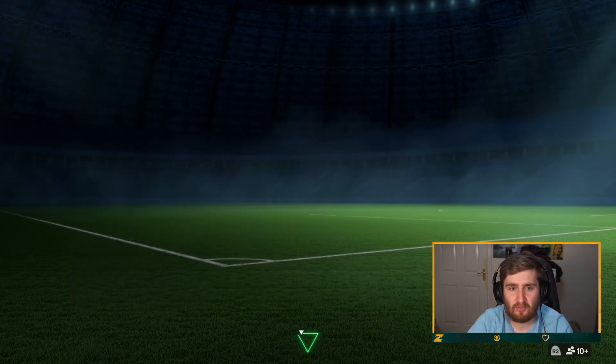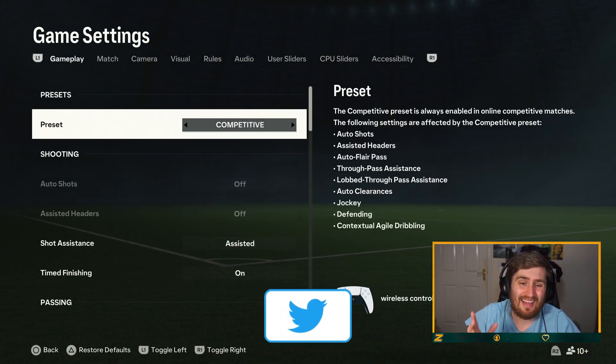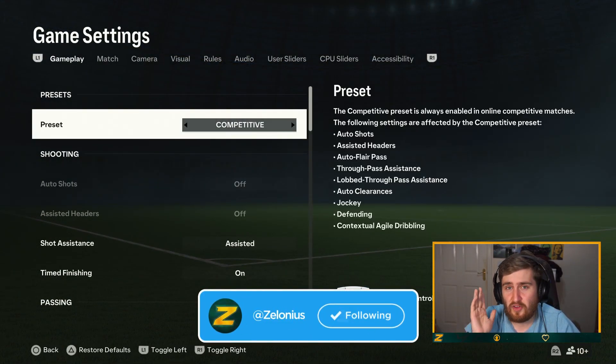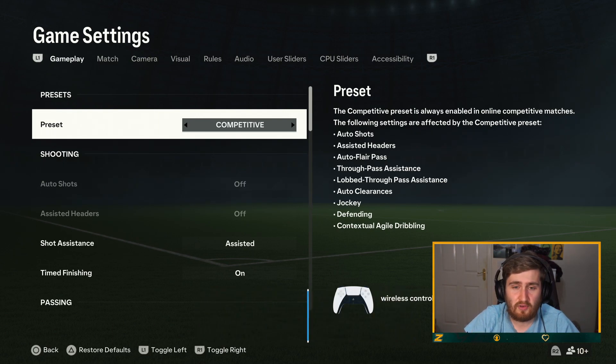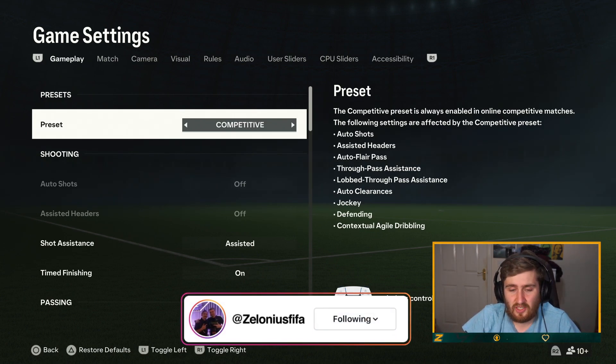I play classic, but some people don't. Majority of the settings are in the game settings, as you'd expect. Keep competitive on if you are going to play online. Competitive will be in all online competitive matches — I think that includes squad battles. You can see the following settings are affected: short assist headers, flare pass, things like that. You may as well have it on if you're going to play online, because why would you get used to different gameplay?